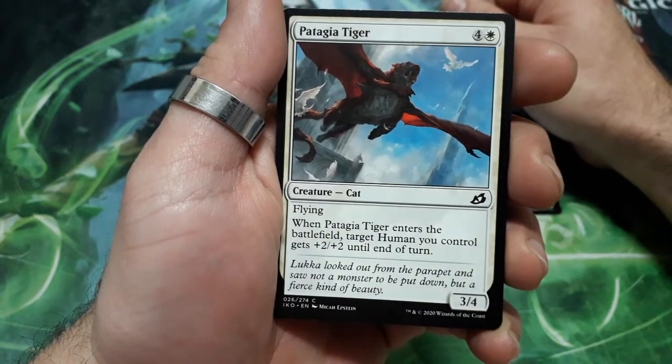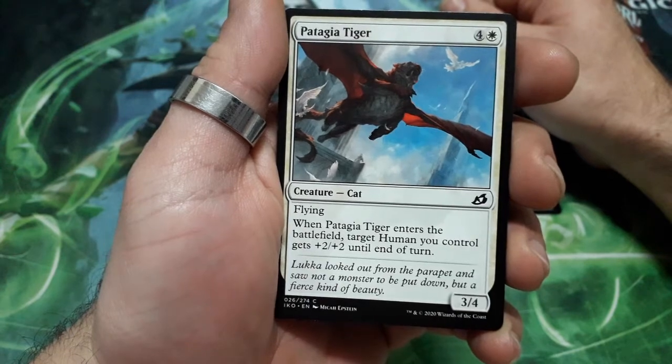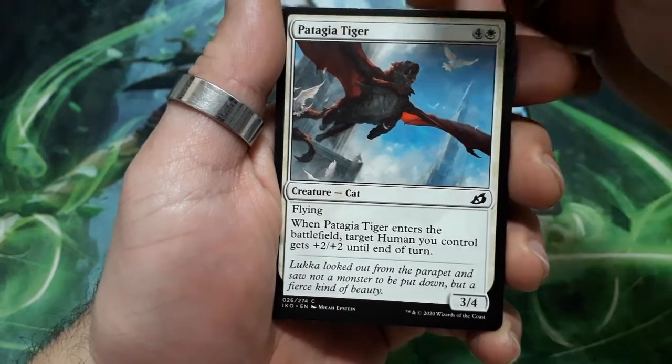Patagia Tiger, five drops. He has flying. When it enters the battlefield, target human you control gets plus two plus two until end of turn, and it is a 3/4.